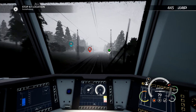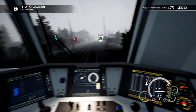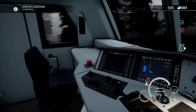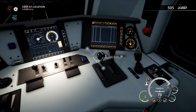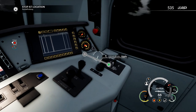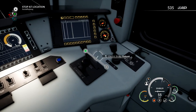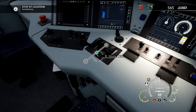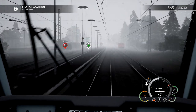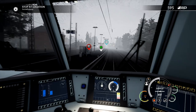Driving under the speed limit plus 30. Wait — so driving under the speed limit gets you points? So I could be going 1 mile an hour and getting loads of points? I'm not a train driver, so I don't really know how to do this. Wait — whoa! Slam those brakes on. We've got an issue — we've got a red light. We've actually got a red light. Applying the direct brake. Oh, it's turned green now. Really? It's turned green. Okay, we can keep going then.